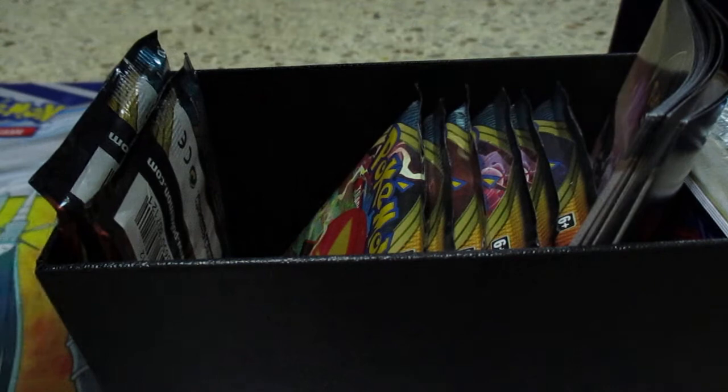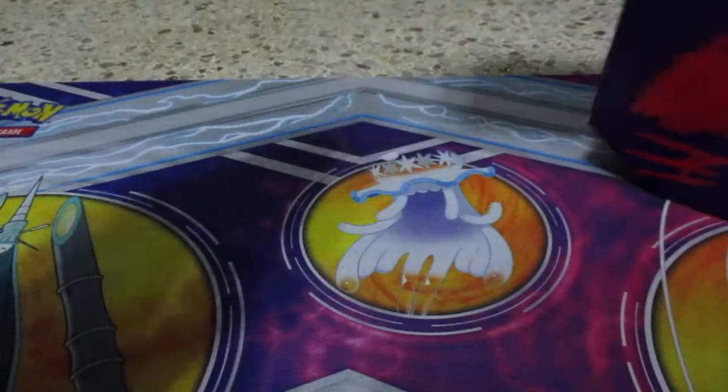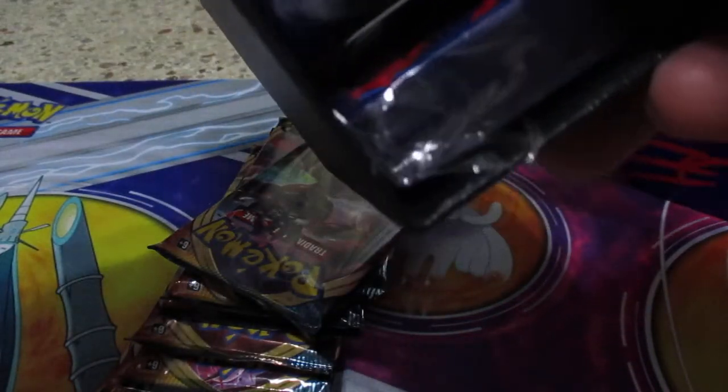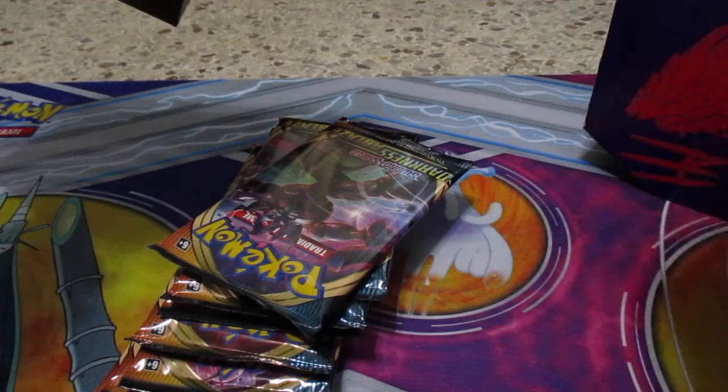Hey guys, today we're gonna be opening the Darkness Ablaze Elite Trainer Box. It comes with a booklet that shows you all the cards in the set, a rule book in case you don't know how to play, eight booster packs, a bag of dice, markers, a divider, energy cards, sleeves, and a code card.